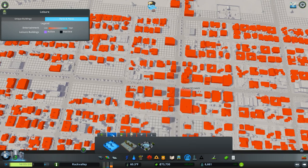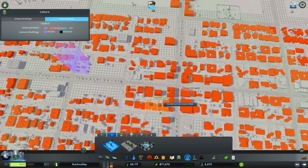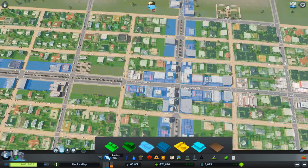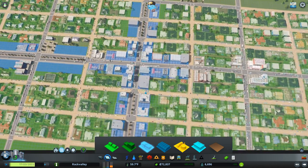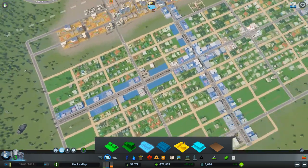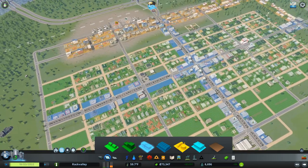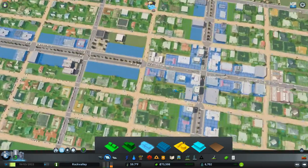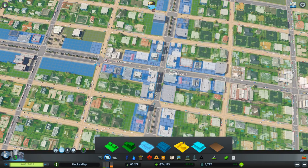I'm going to go ahead and place my first park — it's actually going to be a plaza right here at this corner. I'm going to build an even bigger park right here in the center of my downtown. I'm going to zone commercial here and de-zone this area because I'm going to rezone it as office very shortly. Now, I've built enough zones that I have quite a lot of commercial — in fact, there's not enough people here to work all the commercial jobs that have now become available. So I'm going to start working on the center of my city.